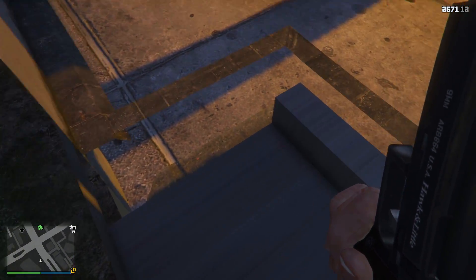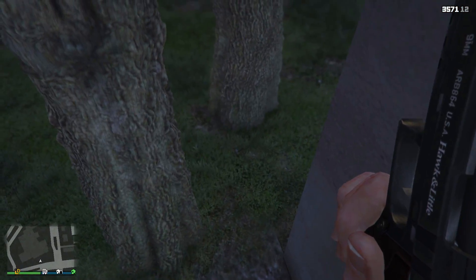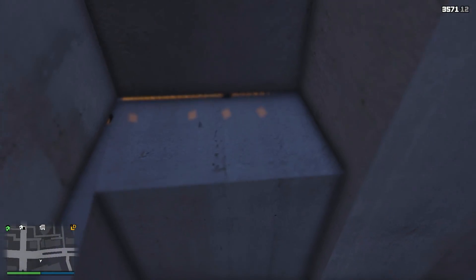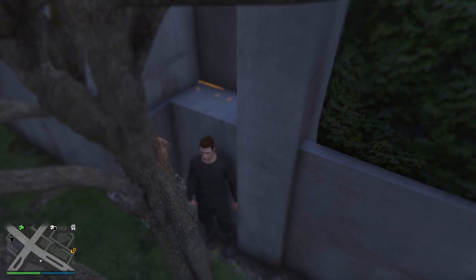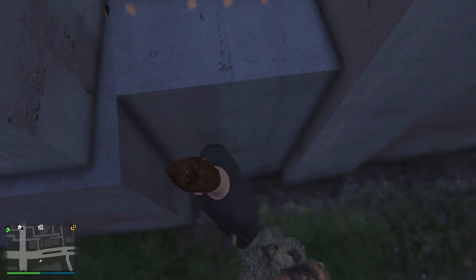From here, you can go into first person and see directly through this wall. But as you guys can see, when you're in third person, no one can see you when you're inside the wall. So you're completely hidden and you can use this as a hiding spot if players are trying to chase you down, if you have a bounty on your head, or if you want to generally hide from your friends. It's a pretty cool spot, not too difficult to actually get into, and it's a pretty active zone as well. So this is definitely a pretty useful hiding spot to bear in mind if you're in the area and in need of hiding from other players in your lobby.